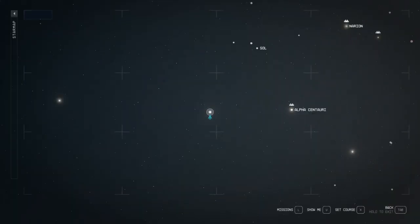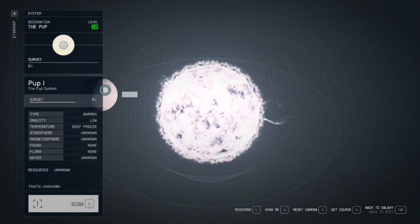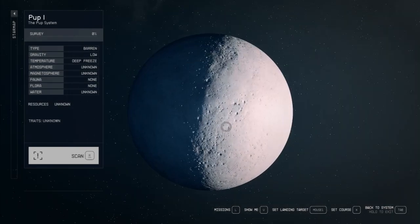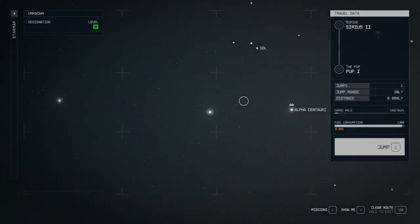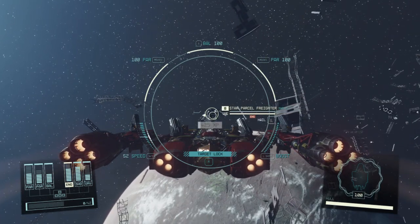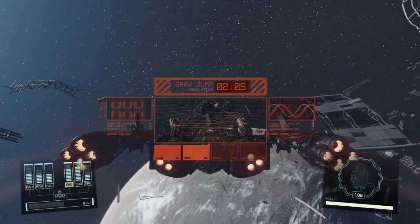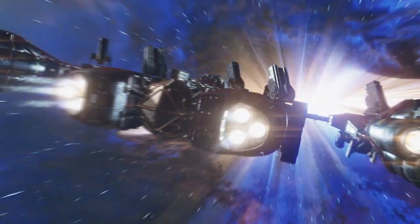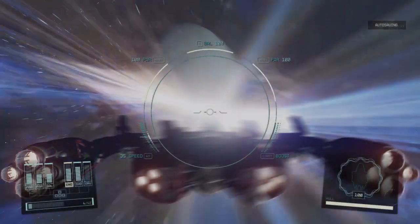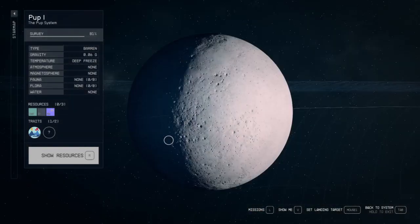Let's back out and go to The Pup instead, which is fairly small as well. Let's go ahead and scan it. I don't see anything on the outside. Let's make the jump just to see if there's anything on the outside, because I'm not sure if outposts and things show up before you make the jump. We'll have a nice little look — yep, nothing here.